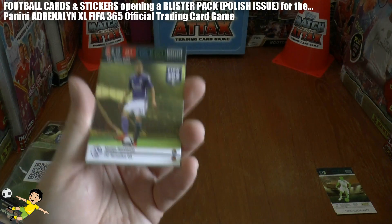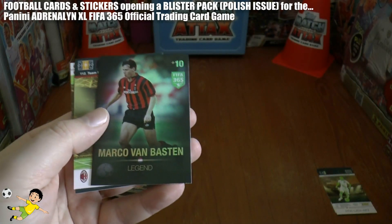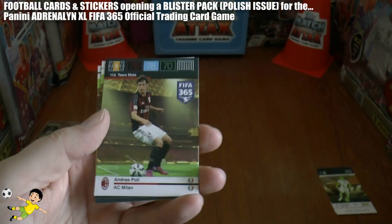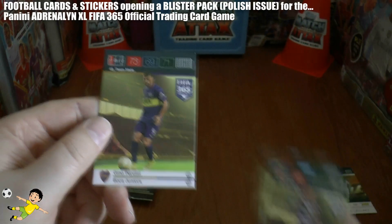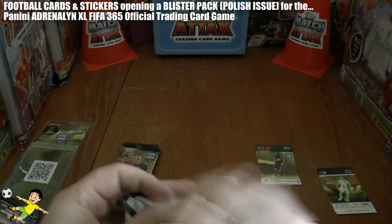Starting off with the Schalke defender Nastasic, followed by the Porto logo, then Marco van Basten legend — if ever there was a term 'legend,' it has to apply to Marco van Basten, fantastic player. Then Andrea Polly, De Sart, and Gino Perruzzi of Boca completes that first pack.